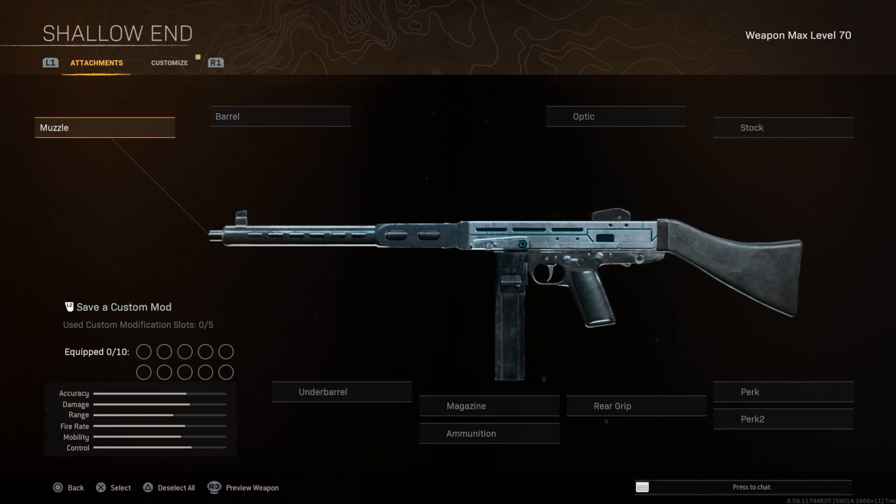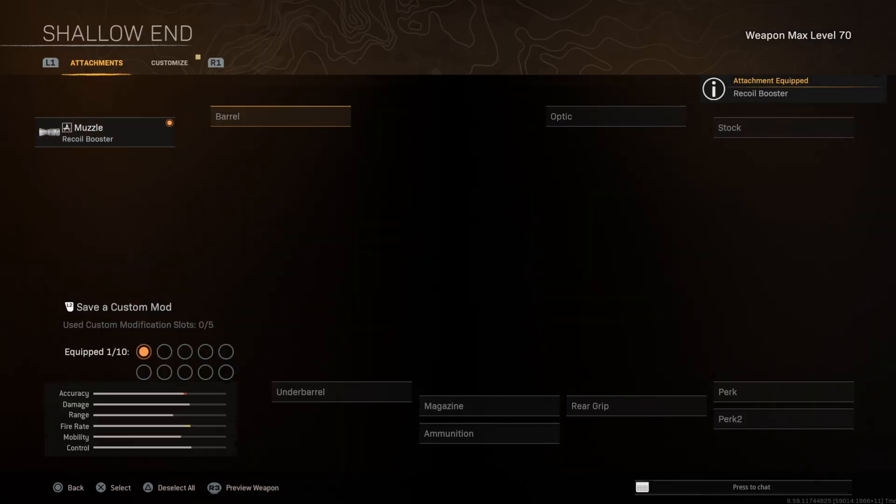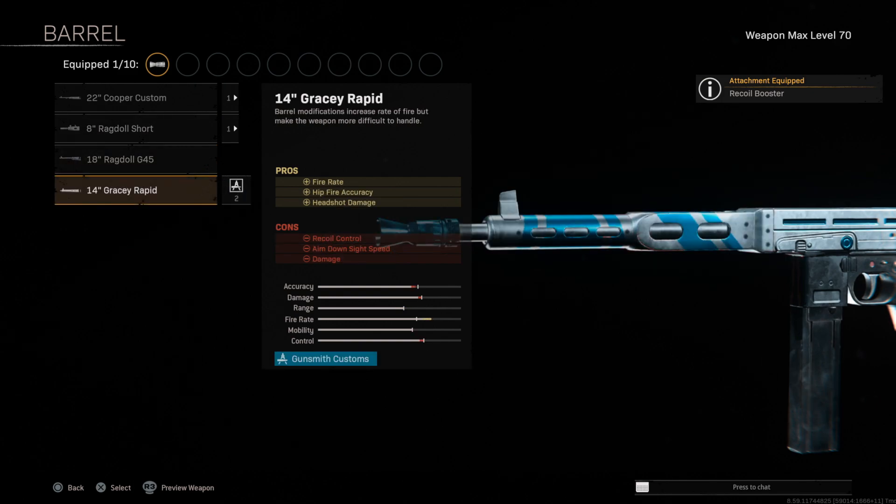This one has significantly better TTK than the NZ-41, and when you're up close people just really don't stand a chance. Starting off with the muzzle, we're going to go with the Recoil Booster, obviously increasing that fire rate. Next up for the barrel — you could go super aggressive with the Gracey Rapid, but we also want to keep this a beamable weapon.